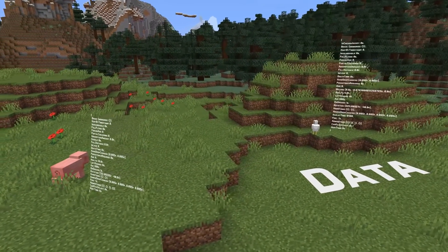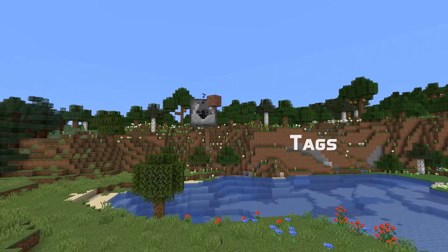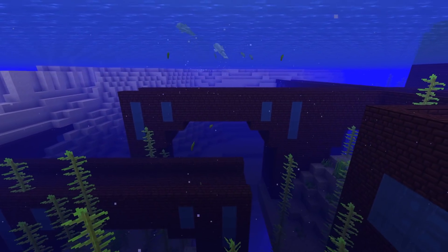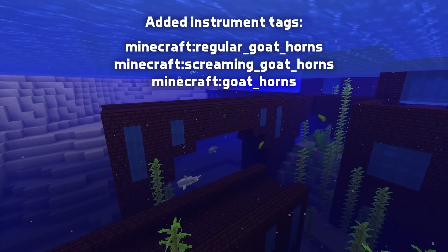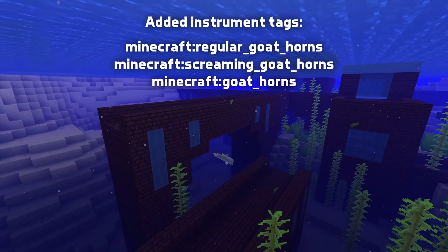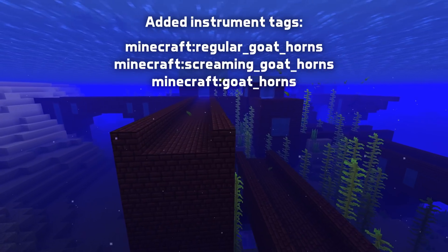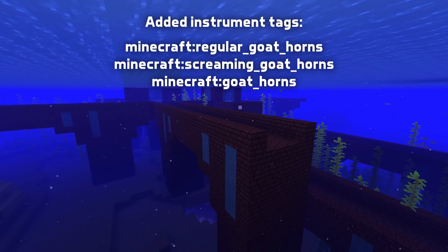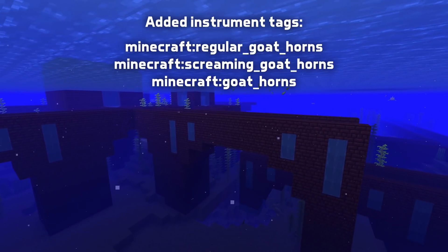The goat horn data no longer has a sound variant int; instead it has an instrument ID. That instrument ID also comes into play with some new tags. There are now instrument tags, with three of them added in this version: regular goat horns, containing all the goat horns that drop from regular goats, which also controls which ones you can find in pillager outposts; screaming goat horns, which control all the goat horns that drop from screaming goats; and goat horns, which contains all the available goat horn instruments, where one additional goat horn item is added to the creative inventory for every instrument in the tag.